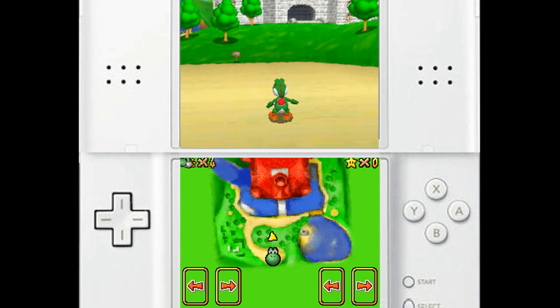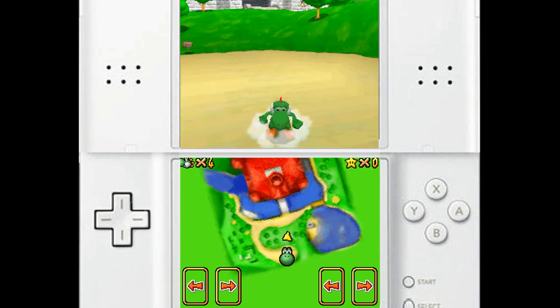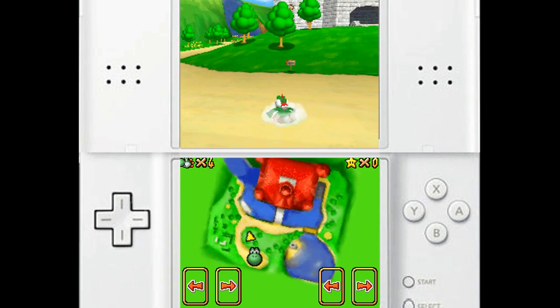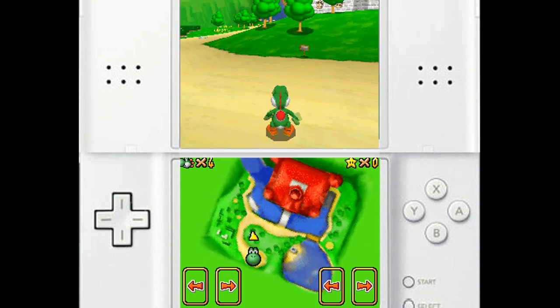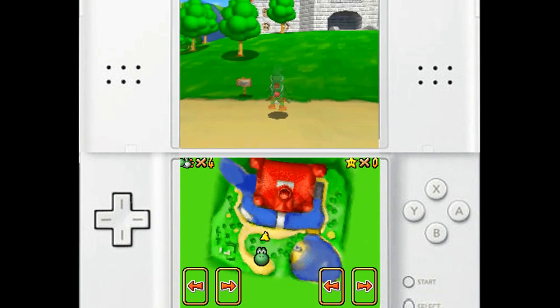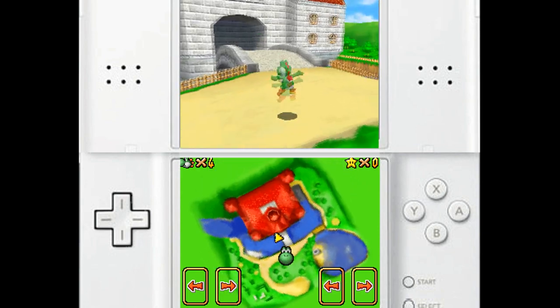So in this game, you'll start out as none other than Yoshi, and you can do plenty of different things. You can run around, do your side flips, long jump, back flip, and ground pound. And if you're Yoshi, you can eat! So cool stuff, but now it's up to Yoshi to save Princess Peach and the other three — Mario, Luigi, and Wario.